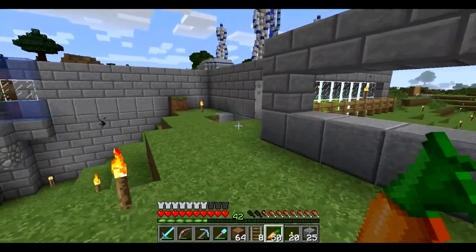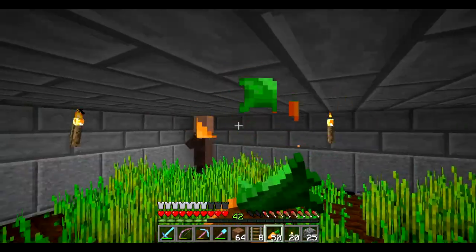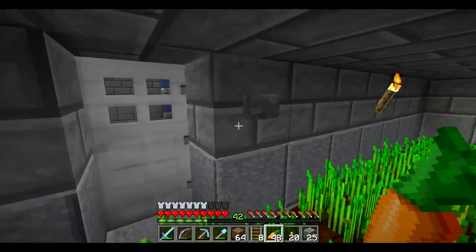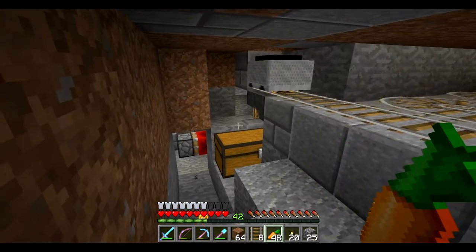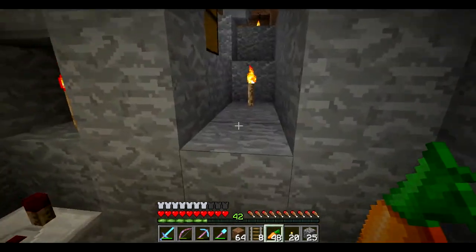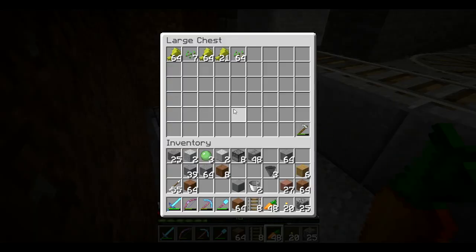I got lucky and got a farmer the first time I bred the villagers, which worked out pretty good. Got him over here and set up the timer for the mine cart. There's a timer right down there — just the hopper clock I always use, a monostable circuit going into it. This will have to be moved if we decide to do more than one level of farms, but I wanted to get it set up and working.